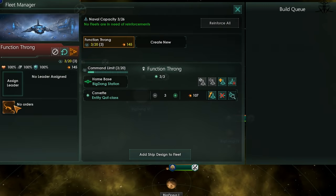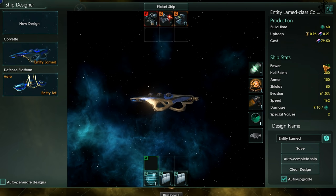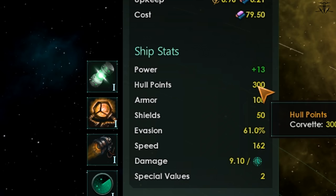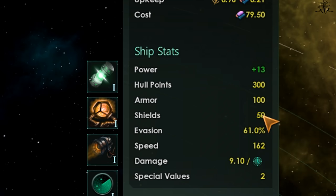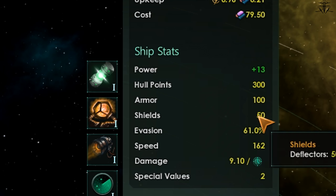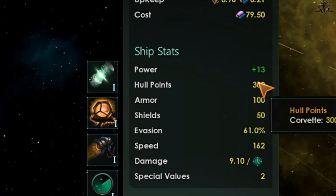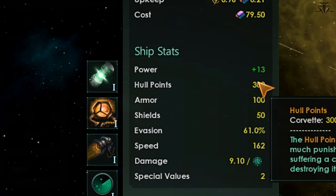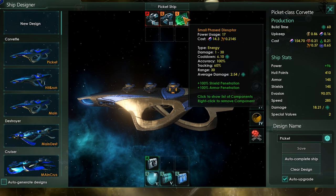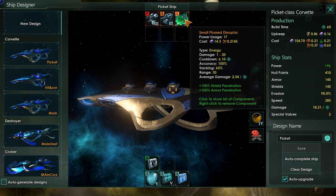Let's start with the ship stats. Each ship has three main health points. You have health points for the hull, which when it reaches zero the ship explodes. The armor health on top of that, and then even more on top of that, the shields. With normal weapons, you would first take down the shields, then the armor, then the hull. However, there are weapons that penetrate either the shields or armor or both — so relying just on shields alone is not smart.